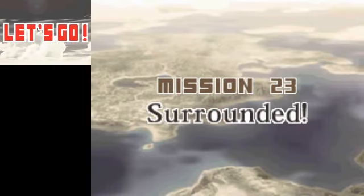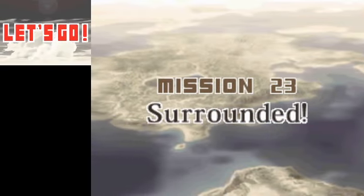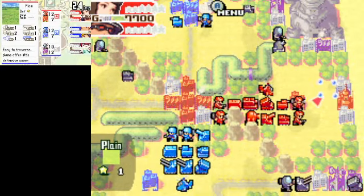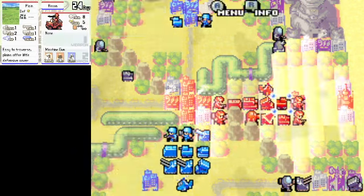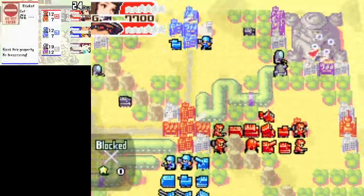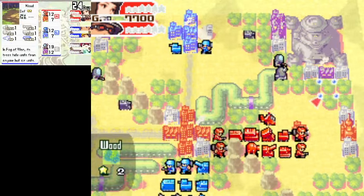Surrounded is what the mission is called, and this time we are in fact actually surrounded. We're not surrounding the enemy like in the previous mission. Ring of Fire was just so dumb. So obviously you want to take out the comm towers as quickly as possible. You also want to capture things like this base as quickly as possible.